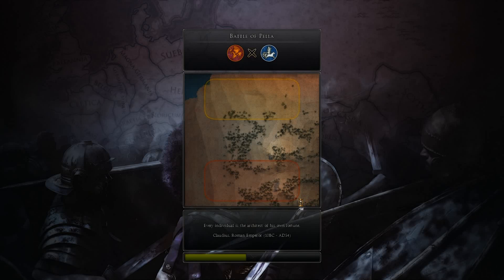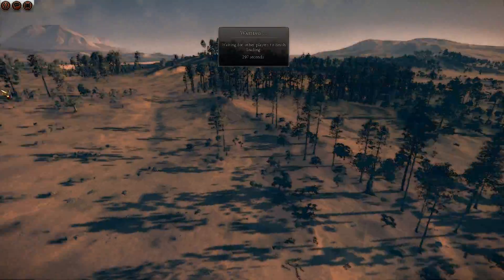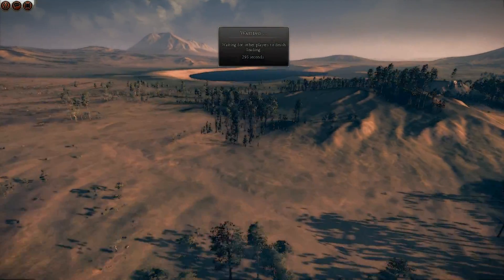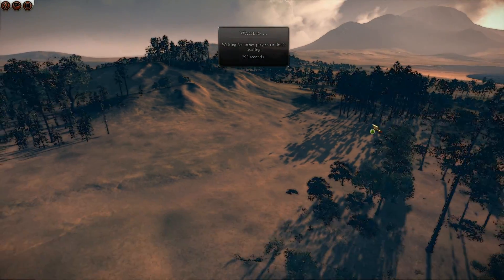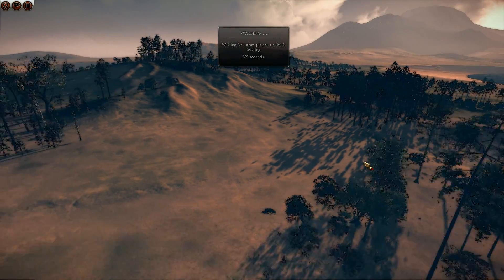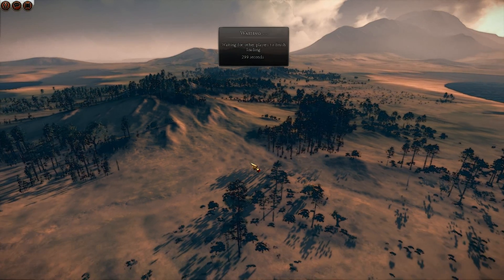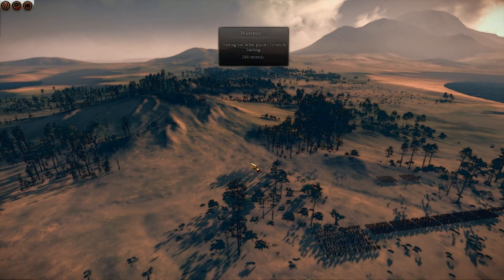Another live commentary battle, this time the Battle of Pella, where I am facing off against the Iceni with Swebby. So this will be a battle of the Barbarians. I picked a melee heavy build with four noble riders, two night hunters, and two berserkers.